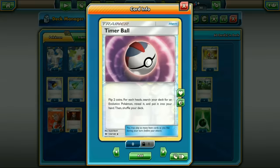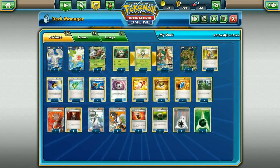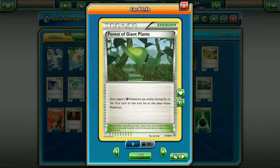One Timer Ball - a really good card in these kinds of decks for getting evolutions into play easily. Four Trainer's Mail - very important because there are so many good items in this deck. Four Ultra Ball for searching out the cards you need. Four VS Seeker for our supporters. Four Forest of Giant Plants - this is how we get those Decidueye GX's into play extremely easily.